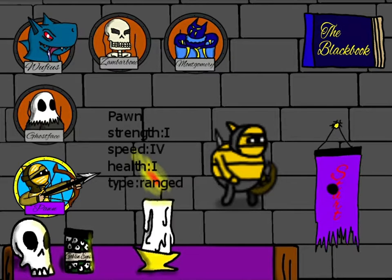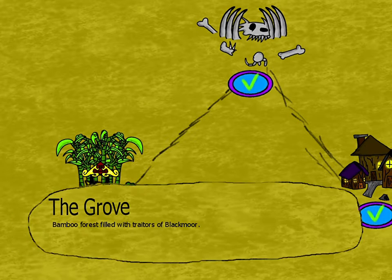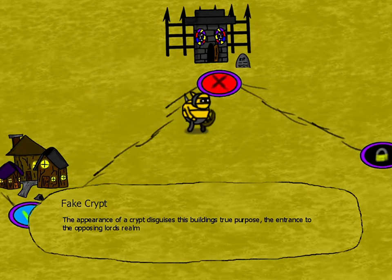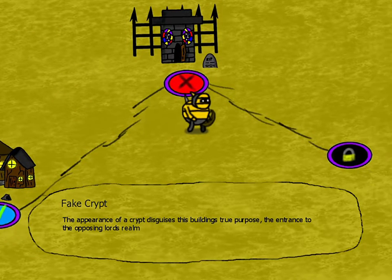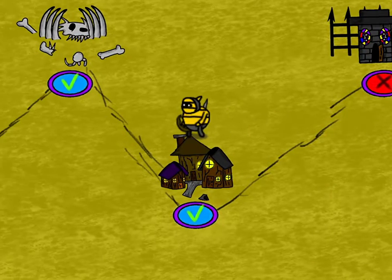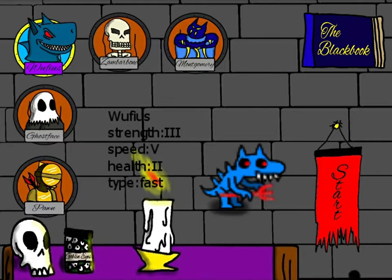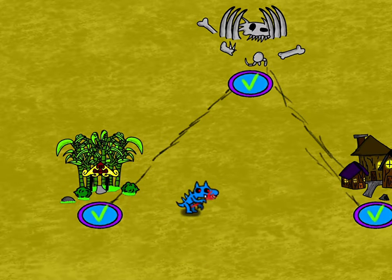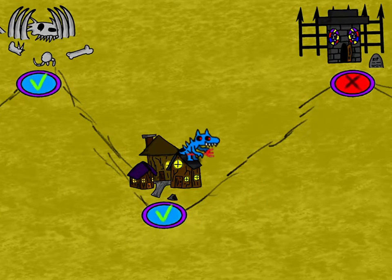I haven't changed anything cosmetically, other than the stage select screen — these are updated in the current build of the game. You can go download these. Stage four is also in the current build. The interesting thing here is a save feature has been added, so now when you go to a stage and beat it, it will be saved as beaten.